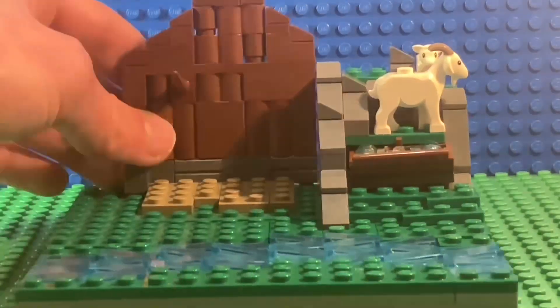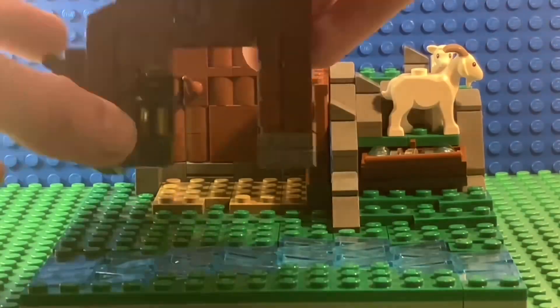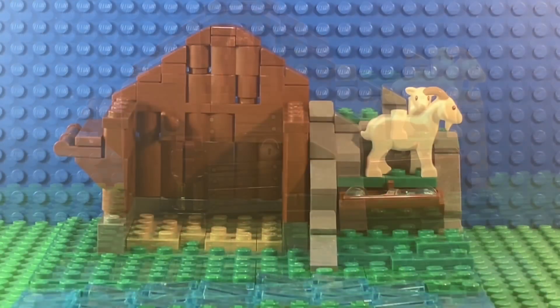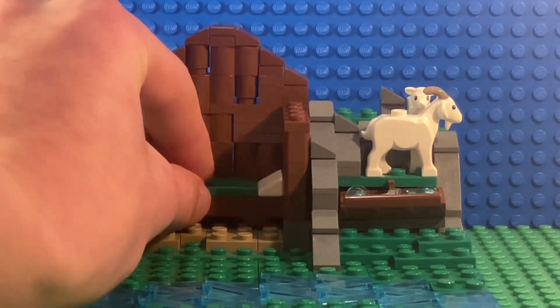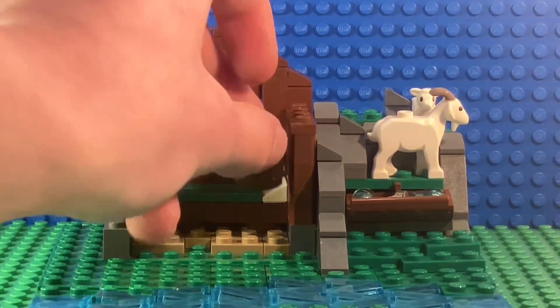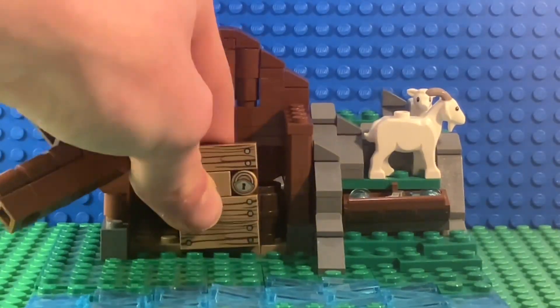Now I'm working on the walls. And I'm adding a door with snot. Now to the interior — I'm adding a bed and a barrel. Now I will close everything up and add a roof.